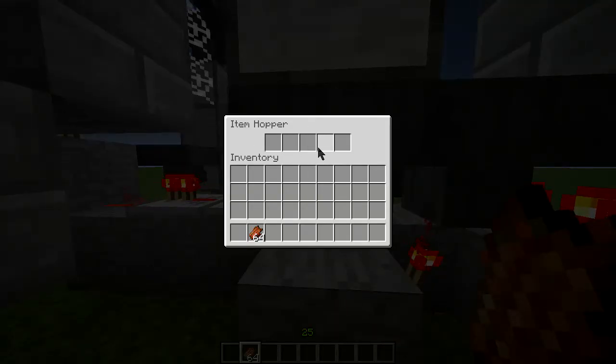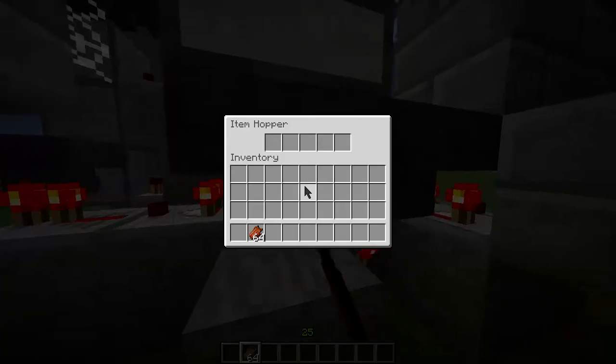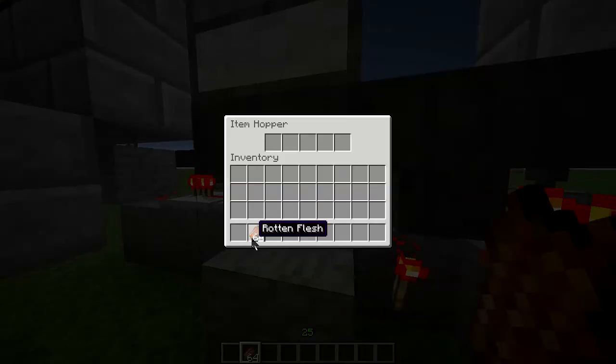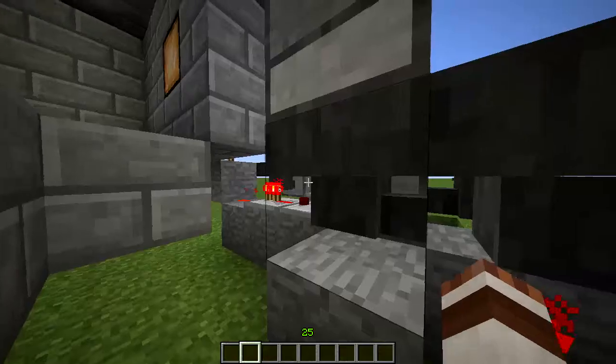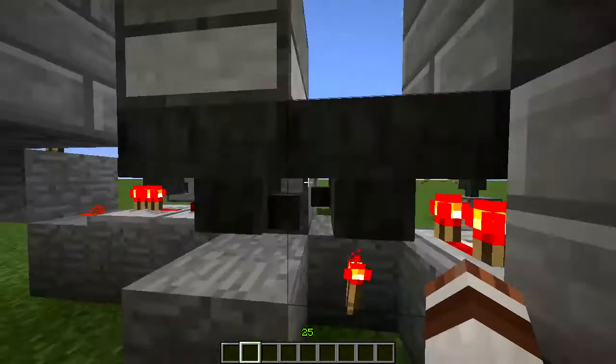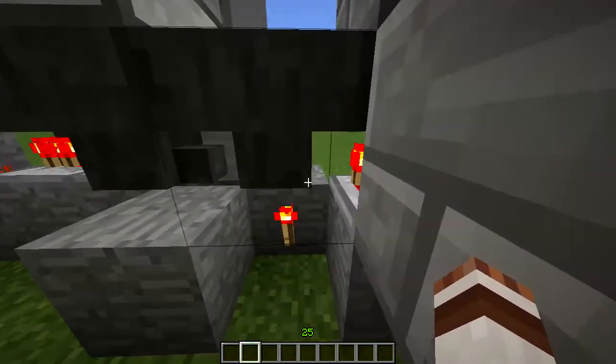Only pieces of coal renamed to 'oil' will be able to get transported from this hopper into the next hopper. If we put rotten flesh here, it will not get transported there. If we had more coal pieces, they will get transported.